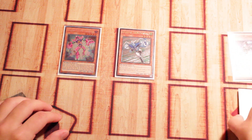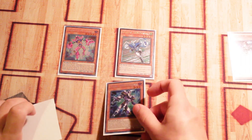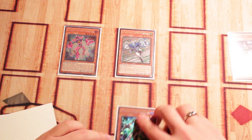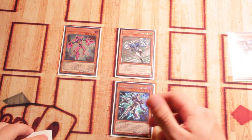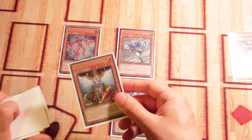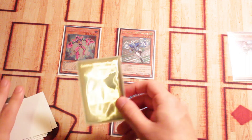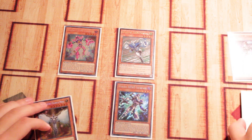With Shadow Mist in the graveyard, you're going to activate Ferris' effect and place your Vision Hero Increase inside the Spell and Trap Zone. Vision Hero Increase allows you to tribute monsters — we'll get into that in a moment. Shadow Mist is then going to search one copy of Elemental Hero Honest Neos, which will give you a damage boost to help with your OTK combo.